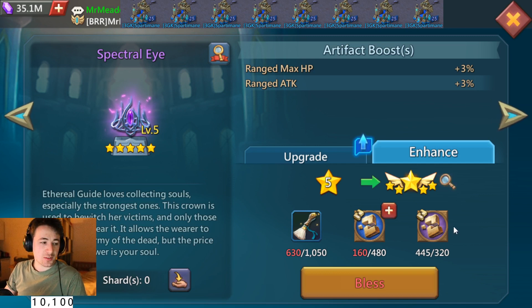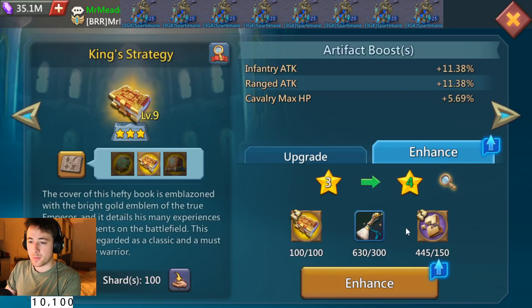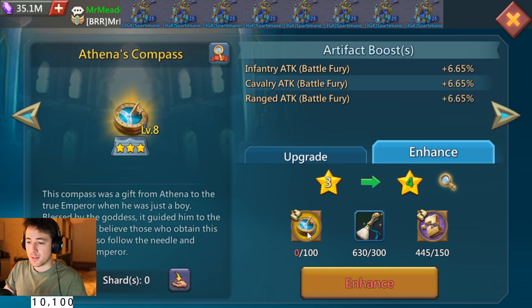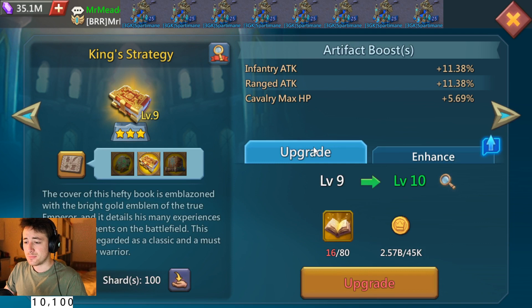You can already get a glimpse of what this costs. I thought at the beginning this would be the most expensive part because you need the generic shards — the purple ones — and you need them for putting items to five stars, which stacks up. I don't think if you spend around 40,000 that these will be the main problem. The bigger problem is on the enhanced side, but now I think it's also a very big problem on the upgrade side.